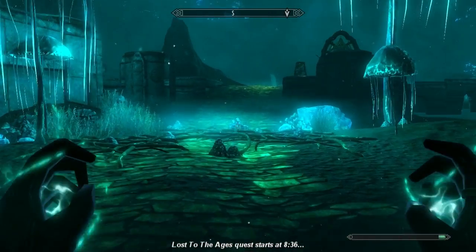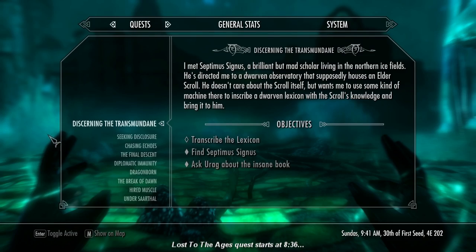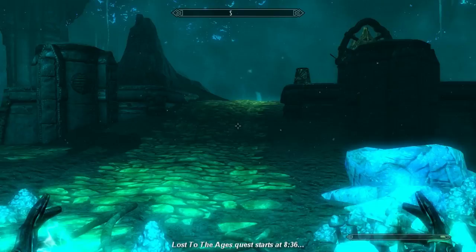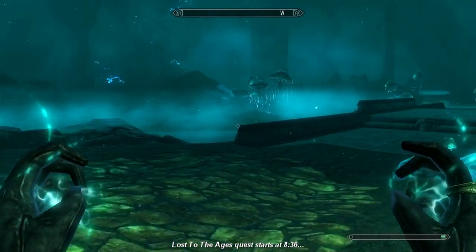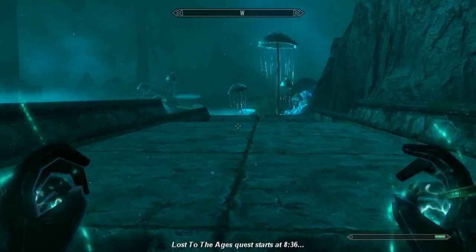Let's play some more Dawnguard. This is just finishing off the task we have here to get together a couple of Elder Scrolls - find a Dragon Elder Scroll and a Blood Elder Scroll. I should have tacked this on to the end of the last video, because this isn't going to take very long. All we have to do is go to the other side of Blackreach, which is where we are now.